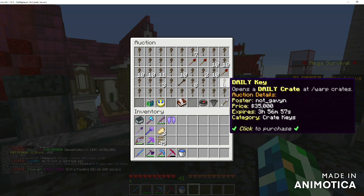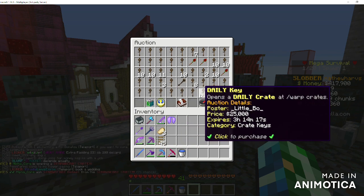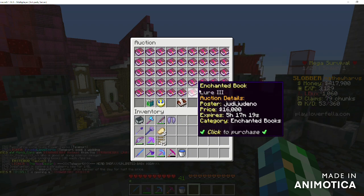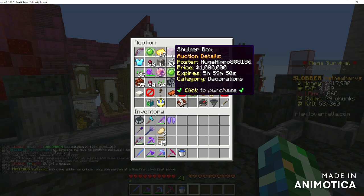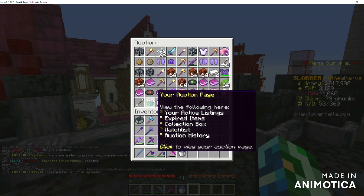There's crate keys — this is good if you're looking for crate keys because you can just flip through and get as much as you want across multiple pages. Then we've got enchant books, so if you're looking for mending you're better off searching up, but you can look through here too. I normally just keep it on all categories because I don't really scroll through AH — I just look at the first five pages.